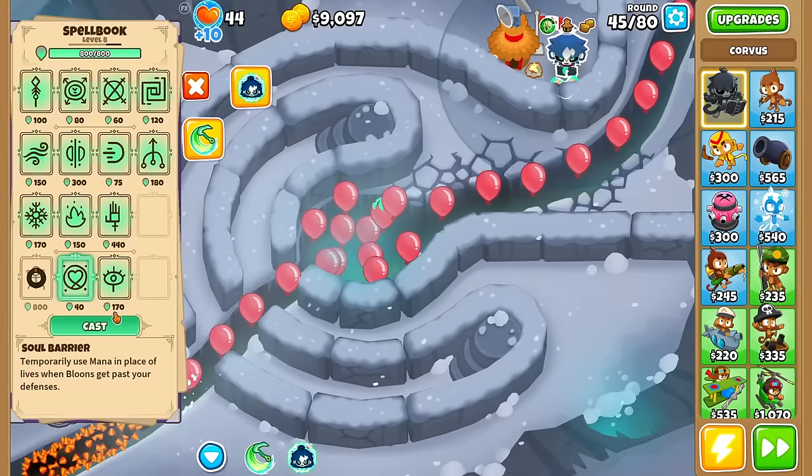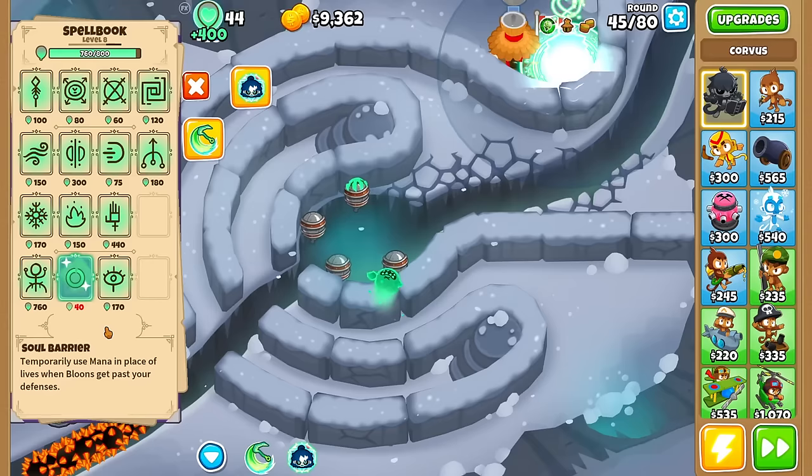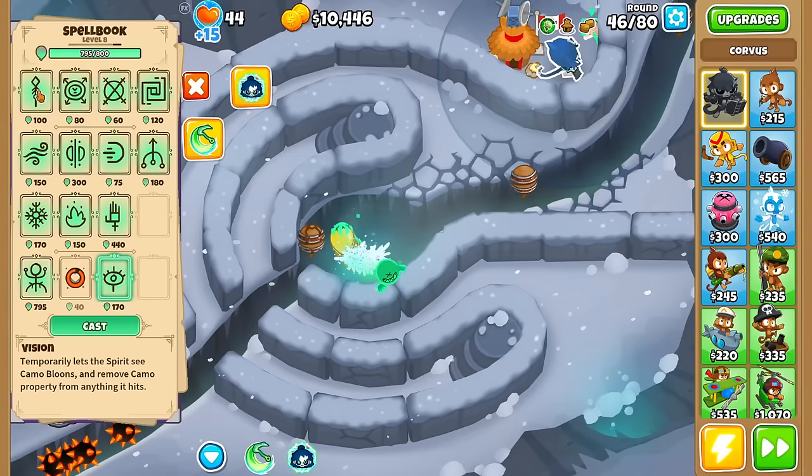Soul Barrier always costs 40 mana, but how much of the barrier depends on how full the mana pool is. Let's just use it — 400 lives! That's interesting, because when I used it earlier it was very small, but 400 sounds nutty when it only costs 40 mana. I guess that's where mana management comes in handy.